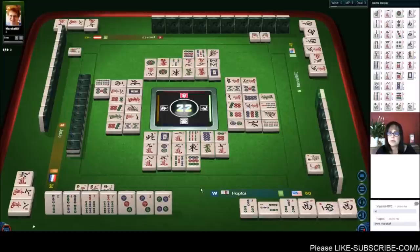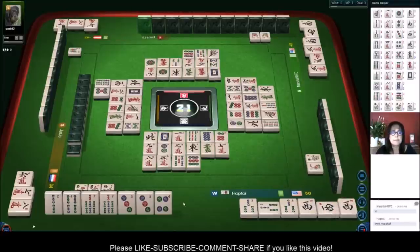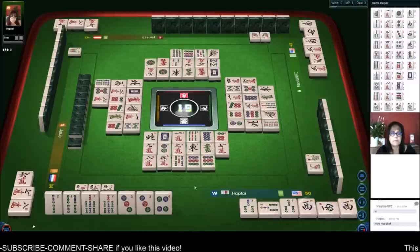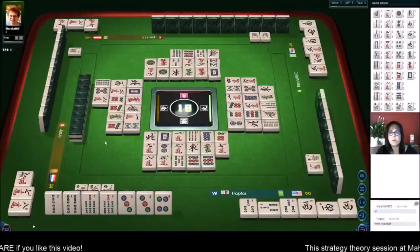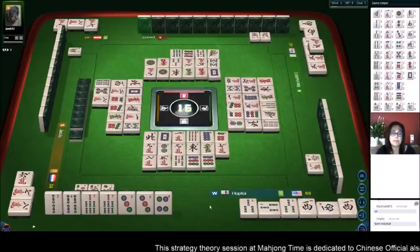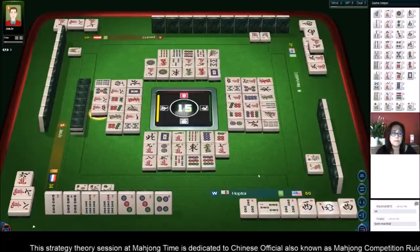There's one seven bamboos out and no three dots, so this is viable. Three characters — there went that three crack. We never would have gotten it. So it was a good thing we switched to all pong.